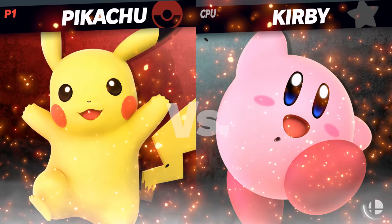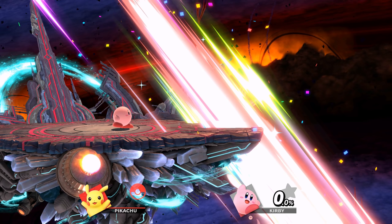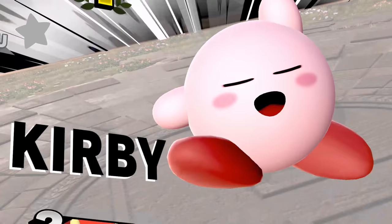Now choose a stage in the Omega format. The reason I say that is because we're going to be losing our stock on purpose by self-destructing, and the reason why Omega works out so well is you will get consistent stage sizes that aren't too long. If you choose a random normal sized stage, you can get anything from Final Destination to something crazy like Hyrule Castle, where it will take you even longer to jump off the map. So that is why you want to do random Omega.